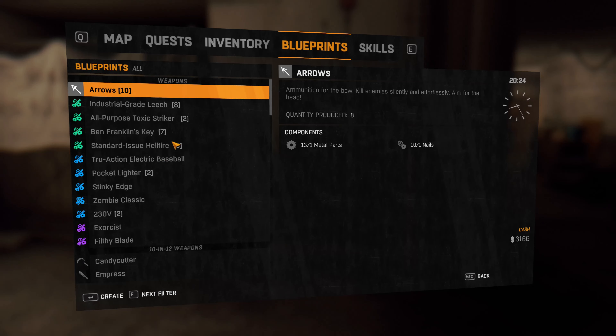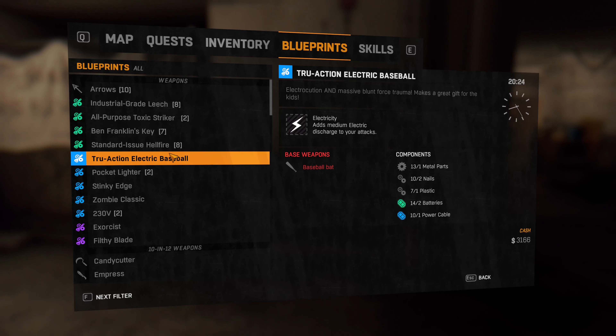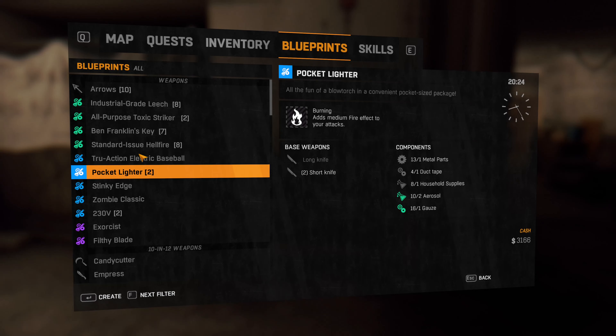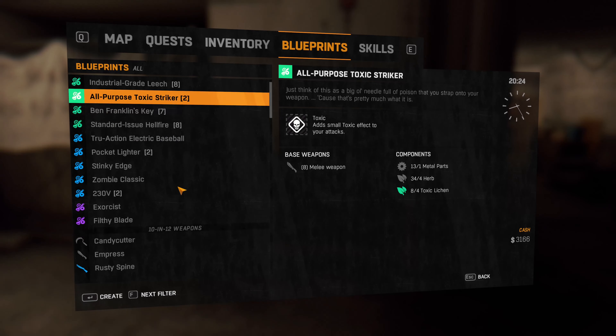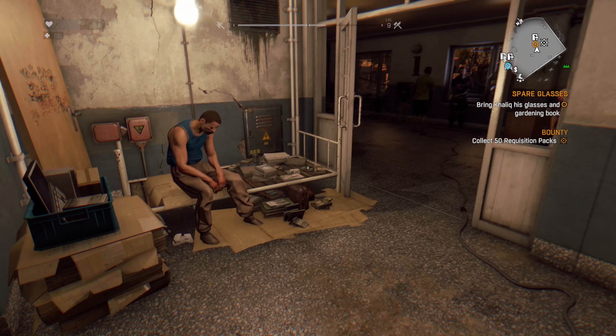Let's see what else we've got. Toxic and medium — we picked this one up barely not that long ago. That would be rather good but we do need some electronics, so we need to keep an eye out for that. It could be nice because that is medium bleeding and toxic. I think we're good for now. Let's go ahead and chat to our gardening friend.